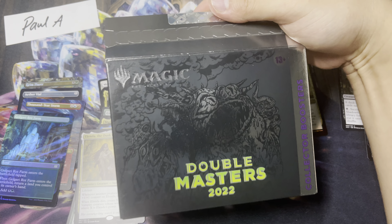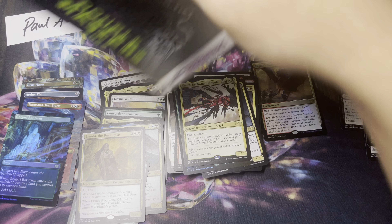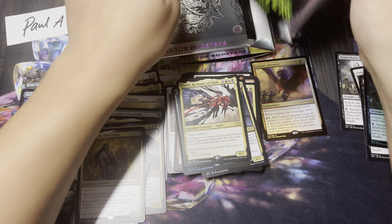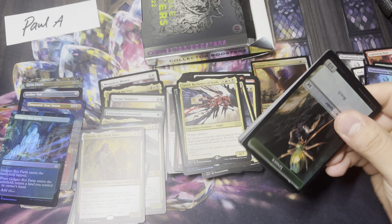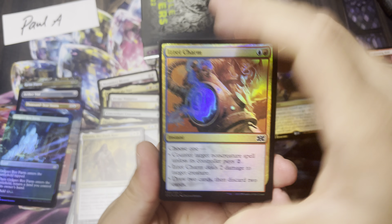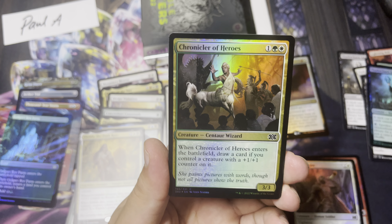Still plenty of spice, and now without further ado on to the Collector Booster. Collector Boosters, unlike Draft Boosters, have been going down a little bit more — I believe they're at $280-something right now. They've fluttered anywhere between — at one point like $330 — but ever since then they've definitely dropped. I think they've stabilized though, so I don't imagine they're going to be lower than $275 ever.